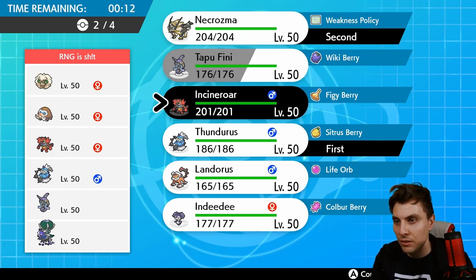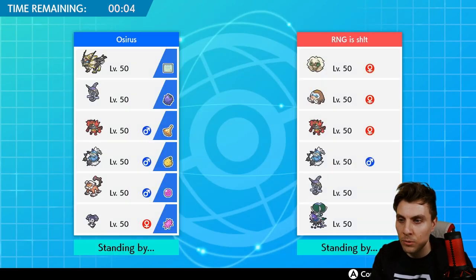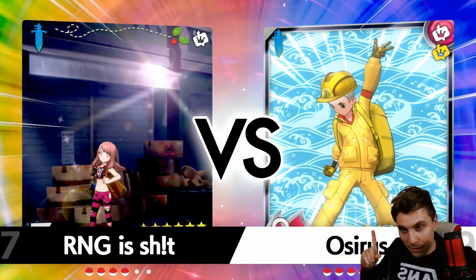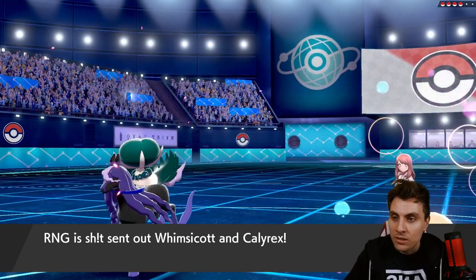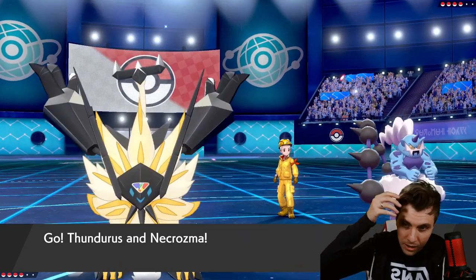We're going to bring Necrozma, Thundurus, Incineroar, and I think we want Tapu Fini in this one. And this is one of the golden moments of the team — because you're probably sitting there thinking he's got Defiant Thundurus. Well, as much as I love Defiant Thundurus, this is actually a Prankster Thundurus, and it's in this team for a specific reason. I'm pleased we're going to be able to explore it right now, because if it works it's going to be absolutely amazing.